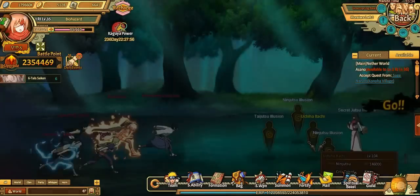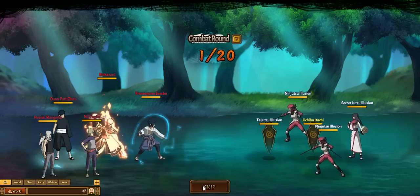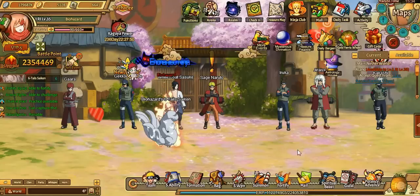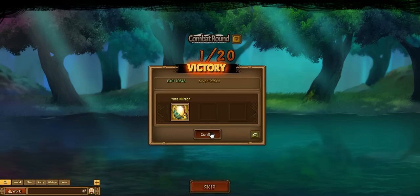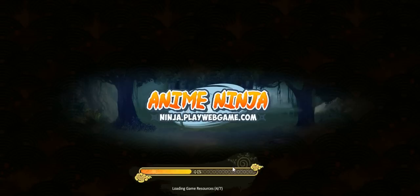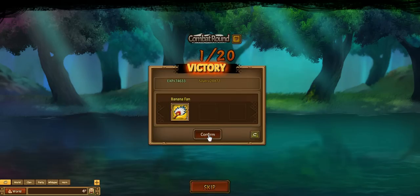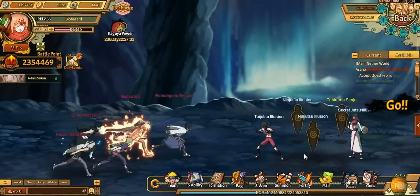We don't need the blade. Everything else I guess we could take — the blades will just break down and make the talismans, although you have to break down five of them to make one, so it's really not worth it. But we can't do anything else with demon blade, so breaking it down is going to be the best option.